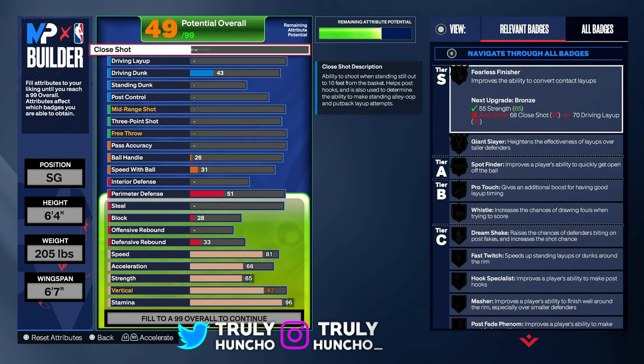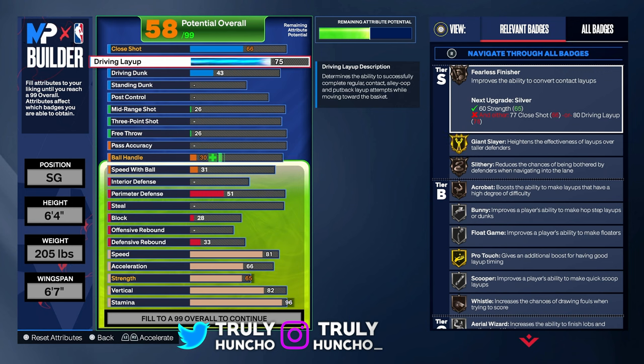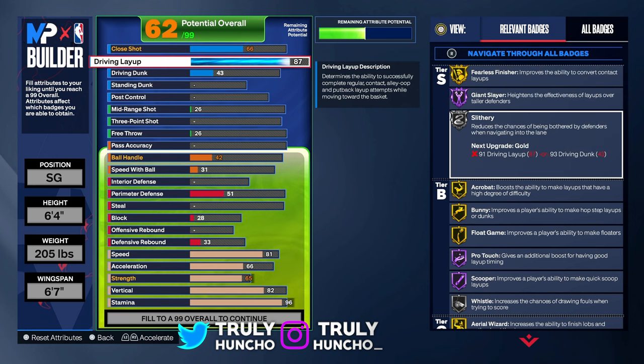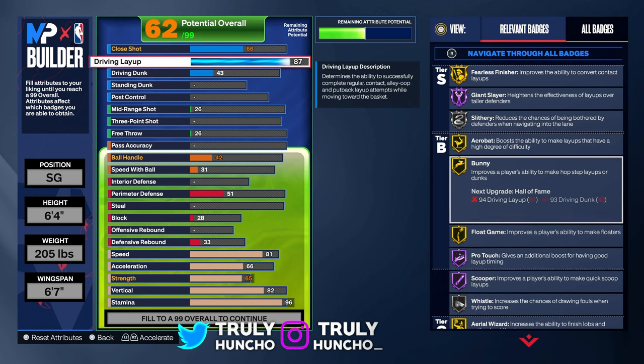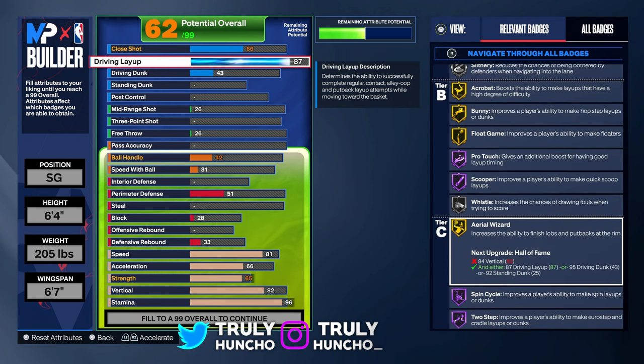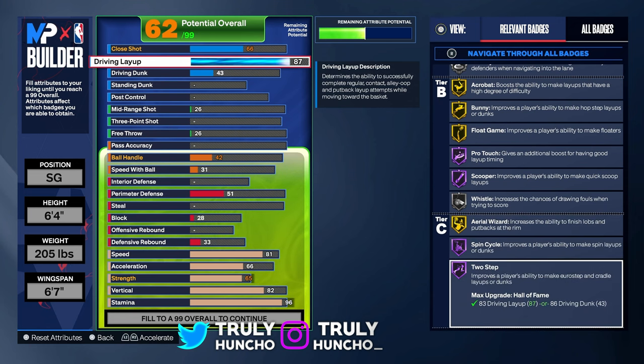The finishing is insane on this build. For your close shot, upgrade to a 66. For your driving layup, upgrade to an 87 — you'll unlock fearless finisher on gold, giant slayer on Hall of Fame, glittery on silver, acrobat on gold, bunny on gold, float game on gold, protarch on Hall of Fame, scooper on Hall of Fame, whistle on silver, aerial wizard on gold, spin cycle on Hall of Fame, and two step on Hall of Fame.